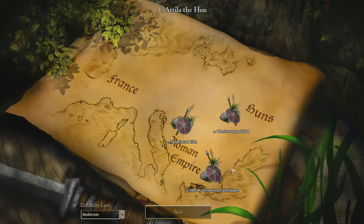Welcome back to Age of Empires II: The Conquerors, and welcome to the third scenario for Attila the Hun — The Walls of Constantinople.